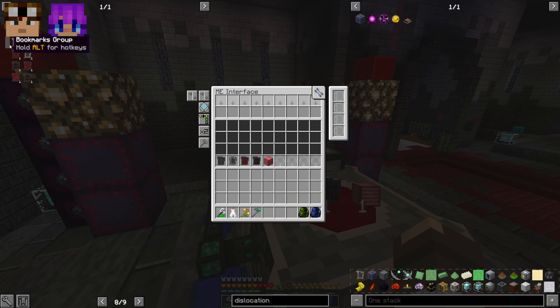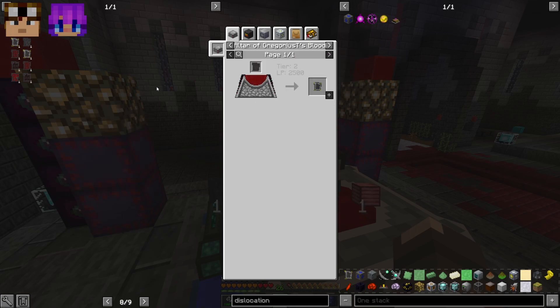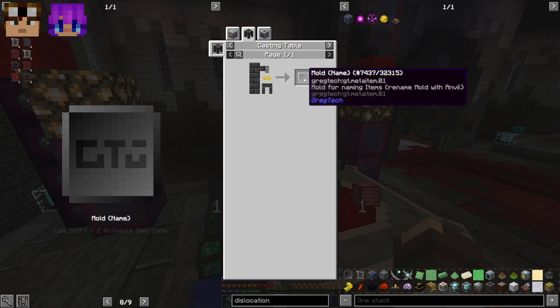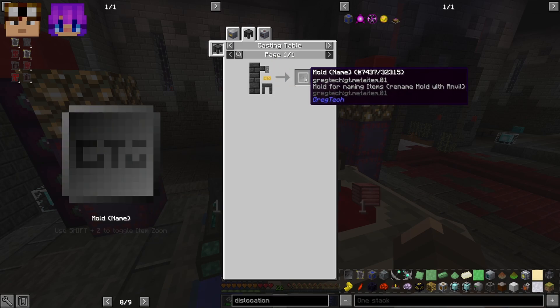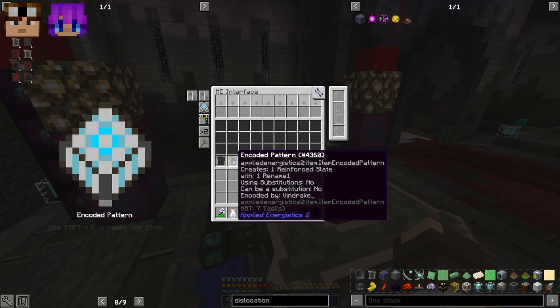The way we figured out how to solve this is by renaming the slate. To make a reinforced slate, we take this blank slate and rename it. In GTNH, later down the line — when you start using the Assembly Line in late IV / early LuV — you actually have to rename items occasionally. The way you do that is by creating a Mold (Name): make a casting form, put steel in it, then take it to an anvil and rename it to whatever you want. In this case we have it renamed to 'rename one,' and you can have rename two, rename three, etc. for the Assembly Line. For this we just need rename one.